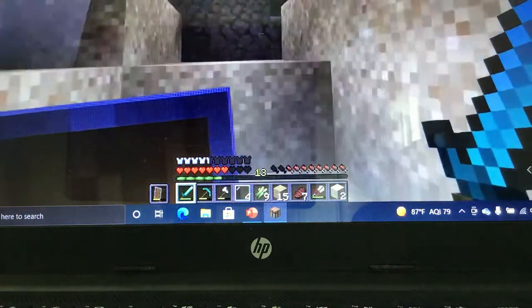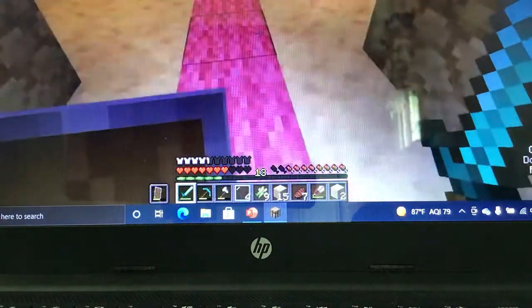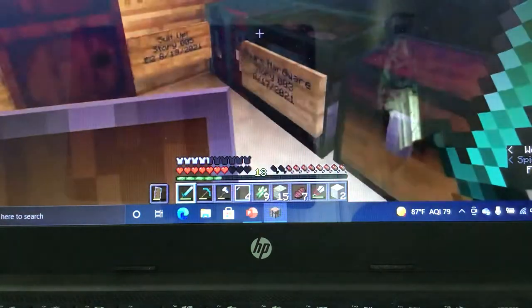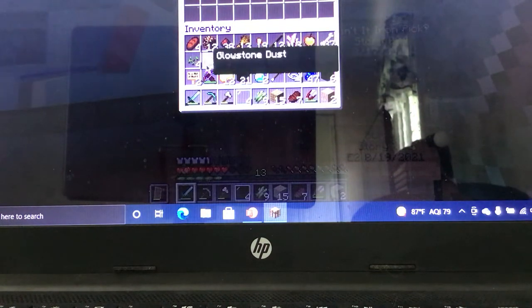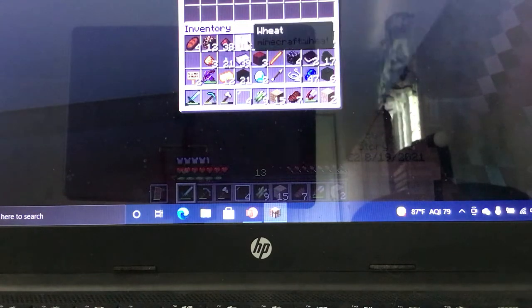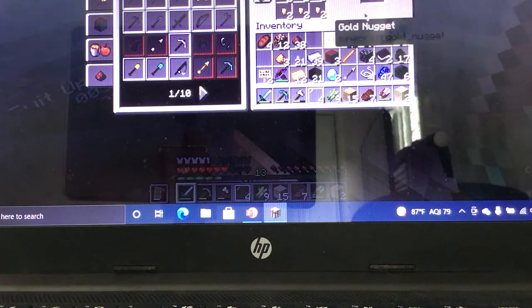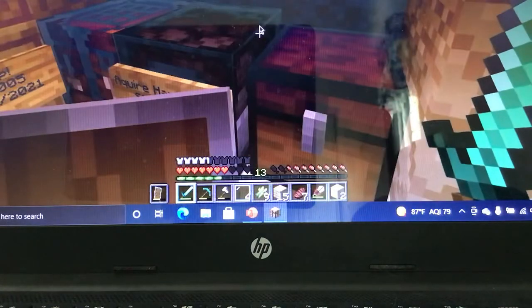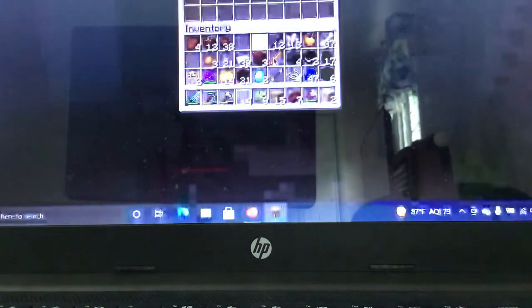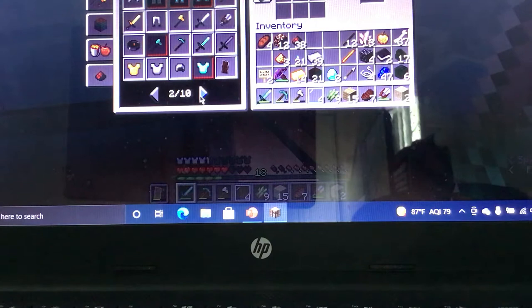We're going up now and getting into the house. We're gonna put some items in the chest — like these wheat seeds and all this wheat. We'll probably craft some more gold. I'm gonna put some junk like this orange terracotta in the chest, and then we're gonna make the brewing stand.